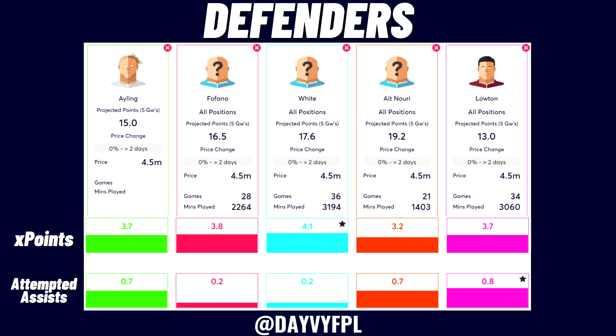The two stats I've chosen to highlight in this Fantasy Football Fix comparison are expected points from last season per 90 minutes, and attempted assists per 90 minutes. Attempted assists will sway things towards fullbacks, while center backs rack up bonus points through blocks and interceptions. I love a fullback over a center back, which is why I highlighted attempted assists. Ayling is my current favorite and comparison benchmark.